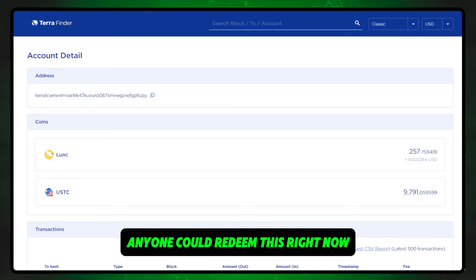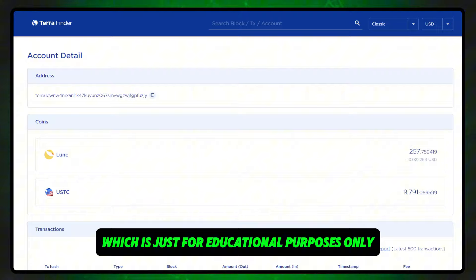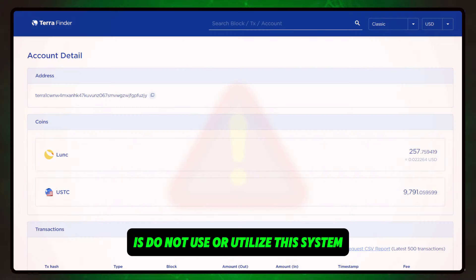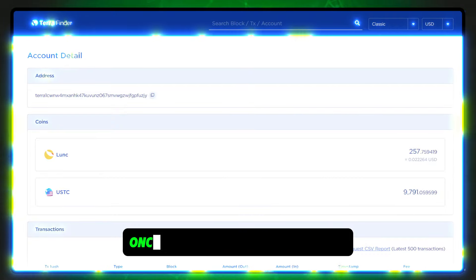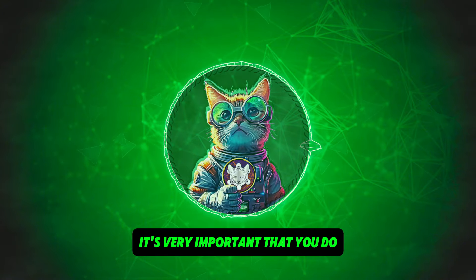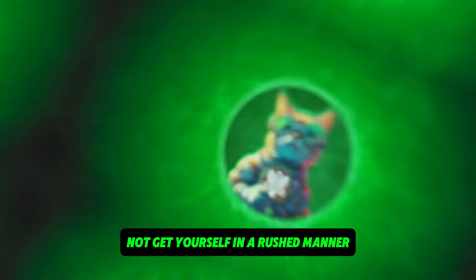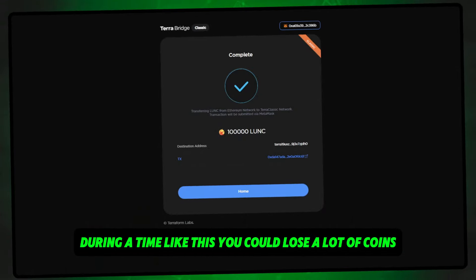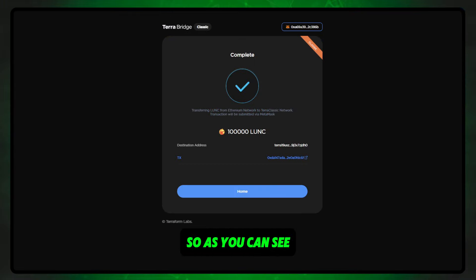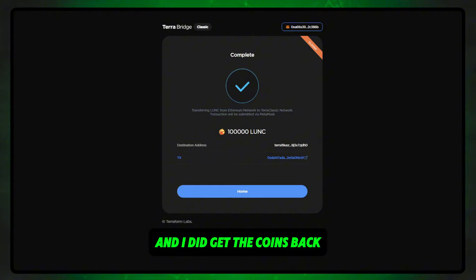Anyone could redeem this right now, but my honest advice — for educational purposes only — is do not use or utilize this system until we get the green light. Wait for the green light. It's very important that you do not rush during a time like this. You could lose a lot of coins. I sent a 100k LUNC transaction that did fail, and I did get the coins back, so I am safe on that front.